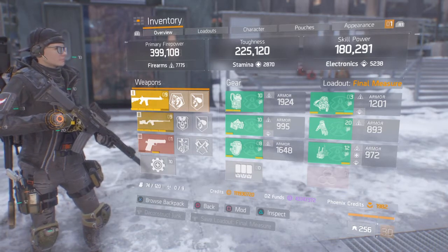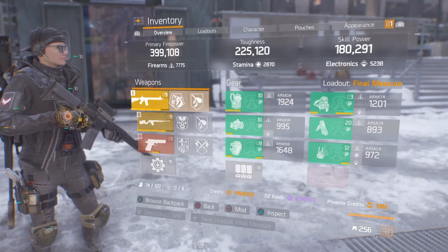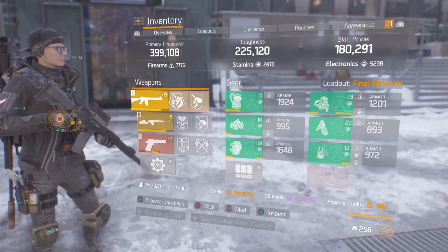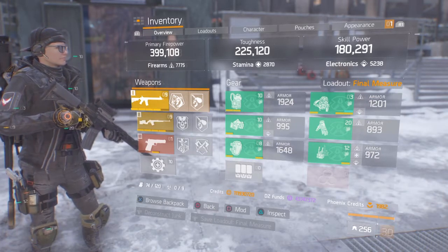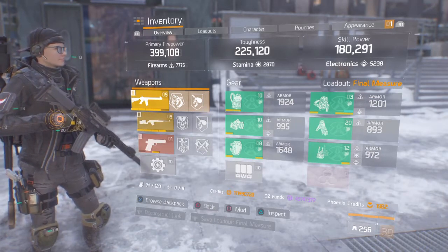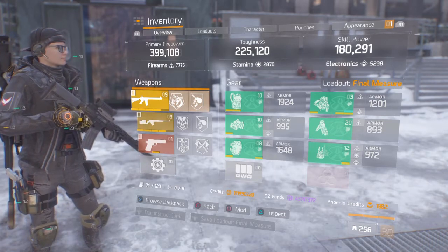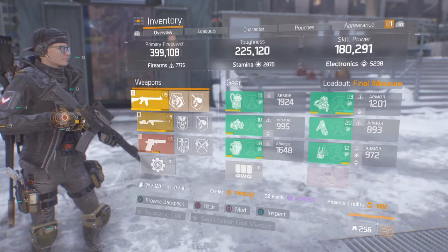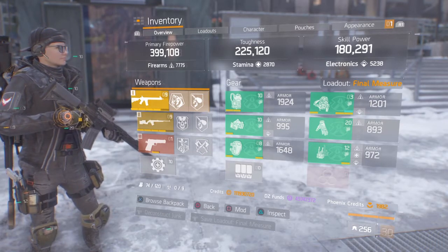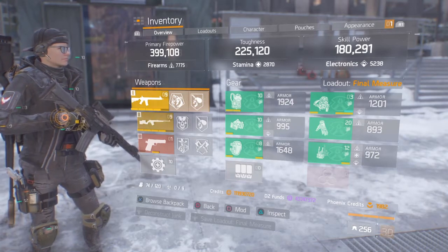I have pretty decent DPS. This build is balanced, which I really like. I'm tanky as far as exotic damage resilience goes. I have a decent amount of firearms — about 400k DPS as you can see — and good skill power. I wanted plenty of skill power for my build, but not so much that I'm just spamming heals. I still want to do some damage to elites, which I have in this build.